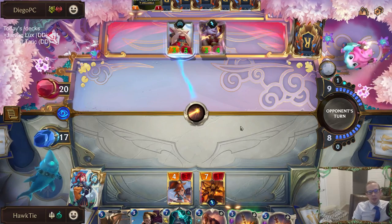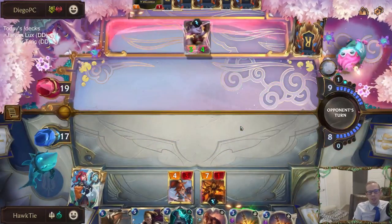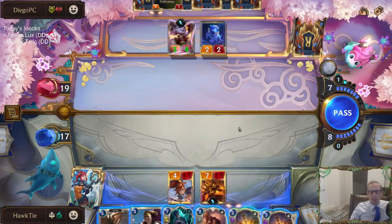Yeah, you want three Fizz because with three Fizz you only need to draw one — but you still increase your likelihood of drawing one. When you only play two you're probably not drawing one. It's an important card to draw because Bilgewater is a really difficult region to get.